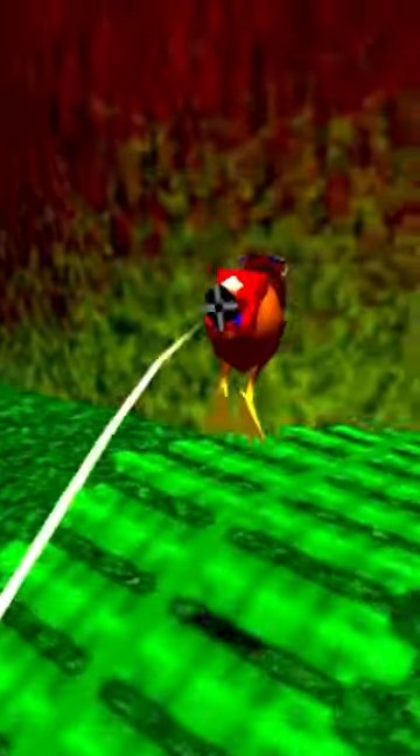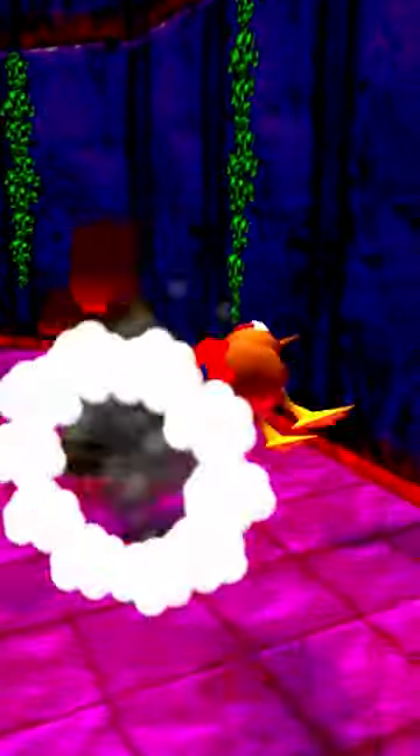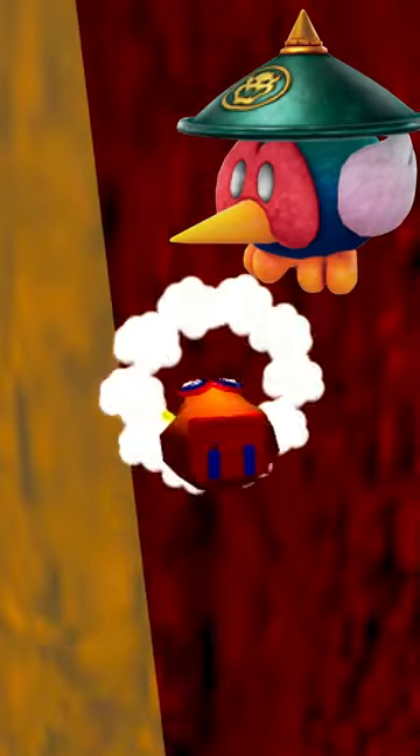It's an N64 game. You can jump, glide, and dash, but you also have this incredibly satisfying beak stab — great for getting around quickly, attacking, and hitting switches. And you can even stick to walls and jump, like the bird power-up in Odyssey.